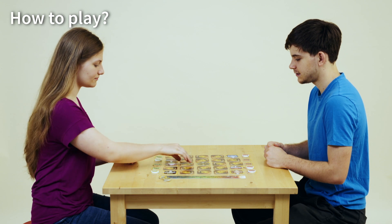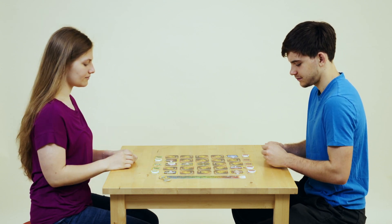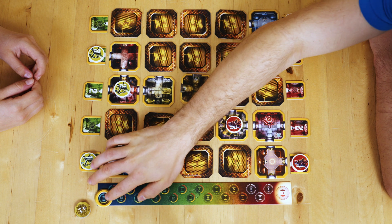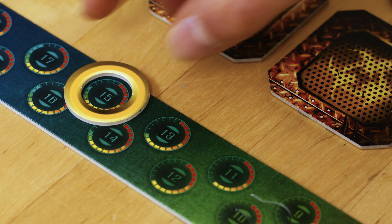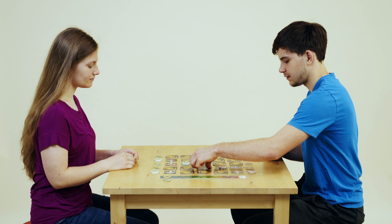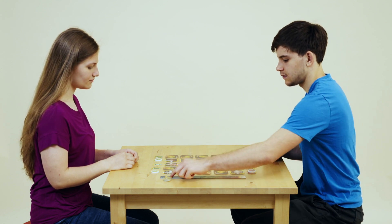How to play: The player controlling the mutants starts the game. Players take turns. Each player can do three actions in one turn and must use all actions if possible. After both players finish their moves, the round ends. After each round, move the countdown token down by one number. There are two types of actions a player can freely combine: moving their piece and manipulating a tile.